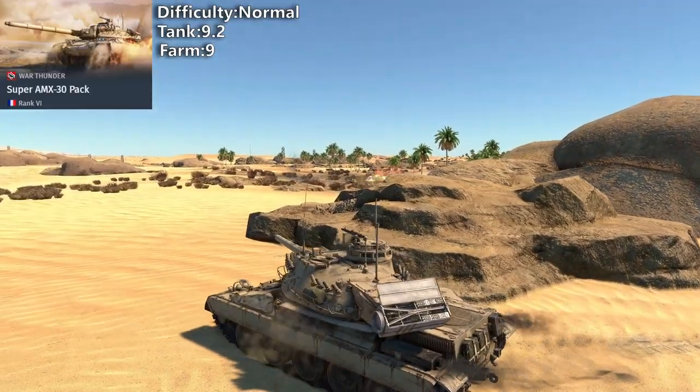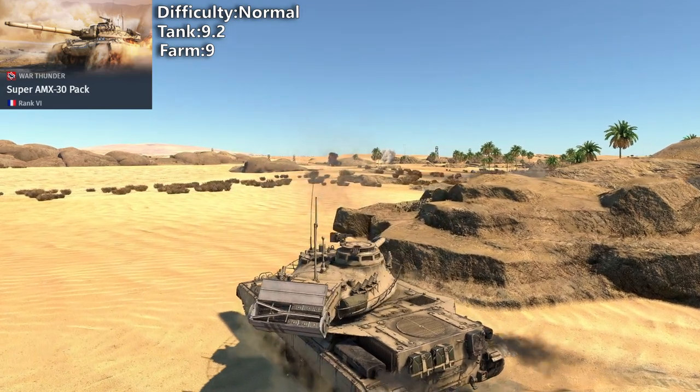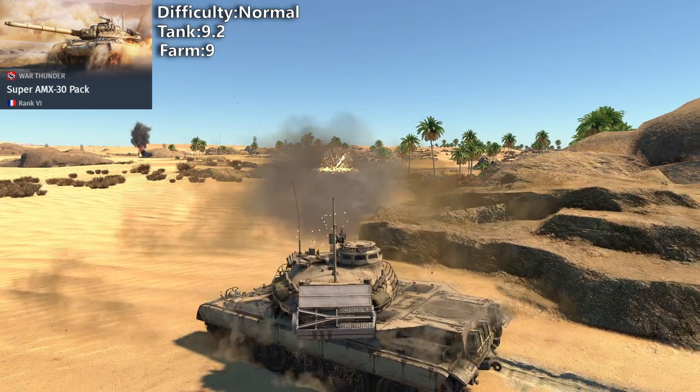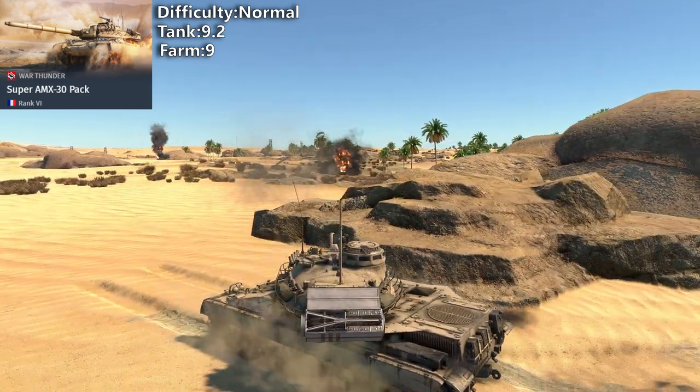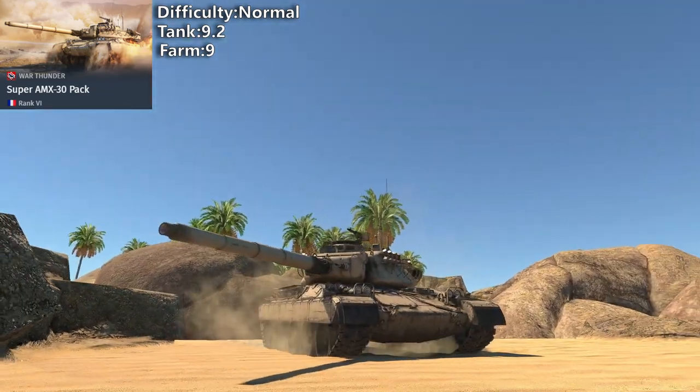AMX-30 Super is a great option for experienced players. It has good mobility, great cannon, and solid damage, but no armor. It's like Leo A1A1 but faster, which is amazing. A solid, great choice that suits players who have played top tiers before.